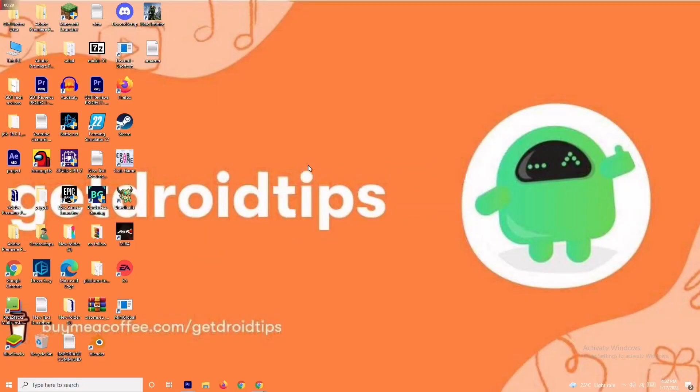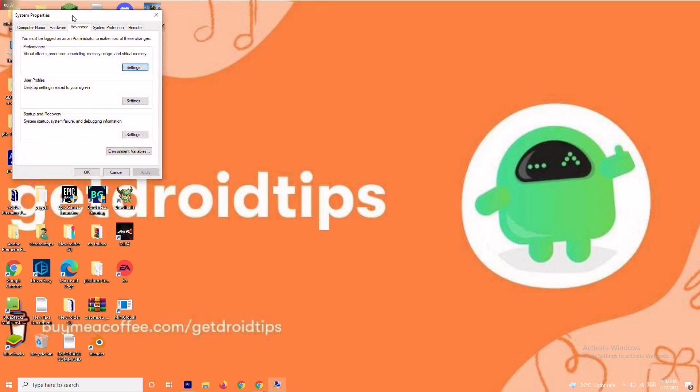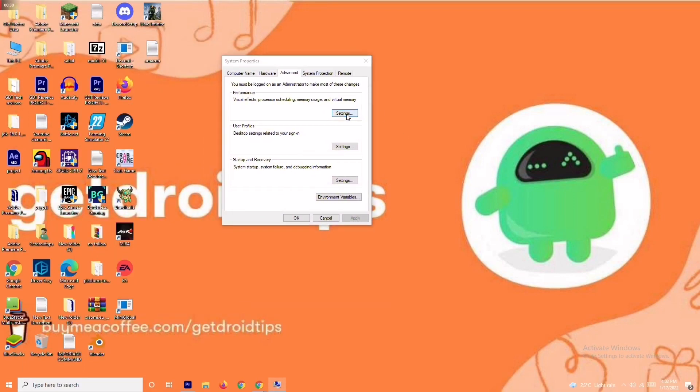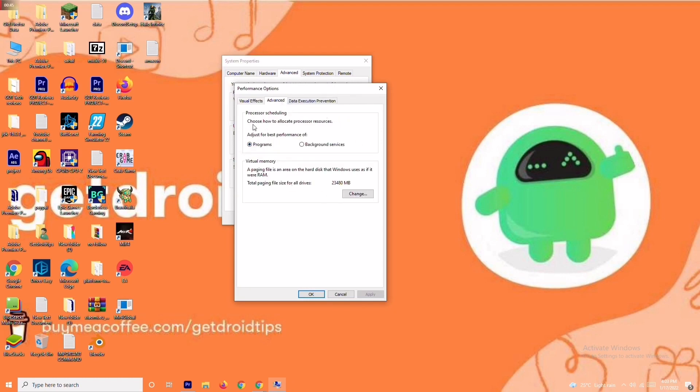The first solution is about increasing the virtual RAM. To do this, go to the search bar and search for 'View Advanced System Settings'. Open it, click on Settings, then change the setting to Custom and move to Advanced. From there, click on Change.